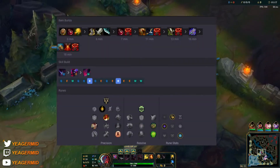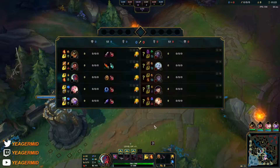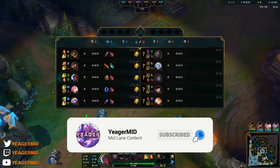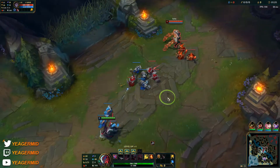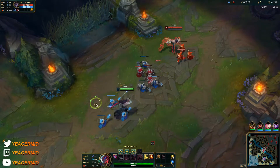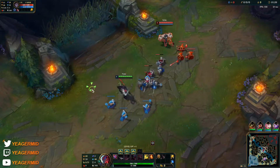What's up guys, I am back — unfortunately I've been very busy so I've not been able to upload as much. But we are starting off with a master tier game. It's a Yone into Silas matchup, which is a really annoying matchup for Yone because Silas has so much sustain and low cooldowns that you just cannot deal with him at most stages of the game.